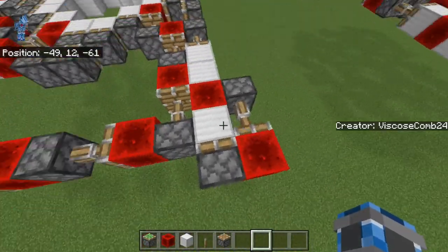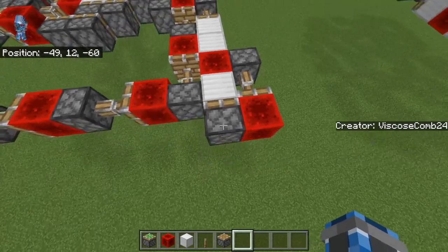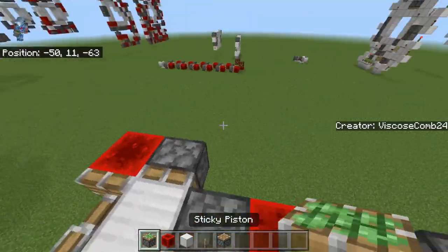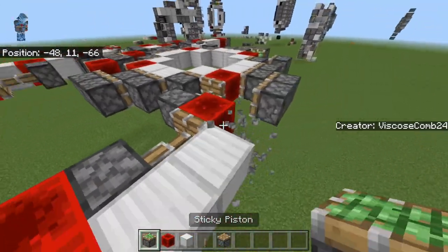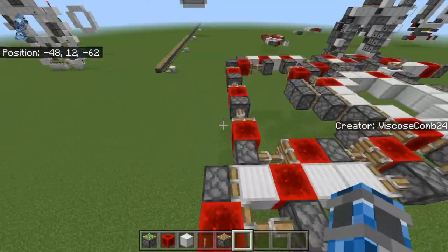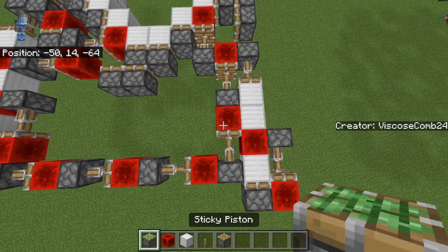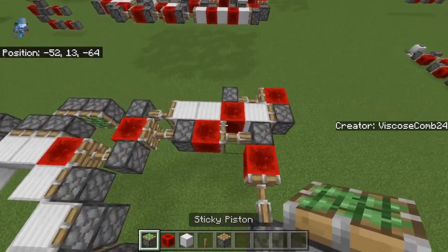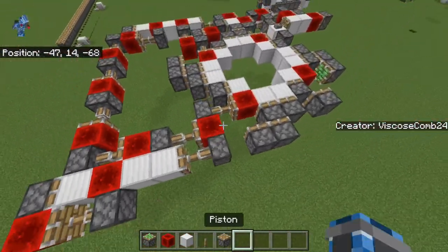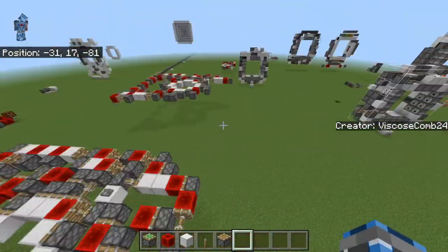These two pistons right here — this sticky piston and the redstone block, and this sticky piston, which can be sticky by the way — these two things are the only things extending it out 19 blocks, and I wasn't able to find a way to remove them, and I still can't. I've been trying for a while. And so I do believe that it's possible to make it smaller, but it'll need another logic change, just like what I had to do going from 16 by 17 over to 14 by 19.